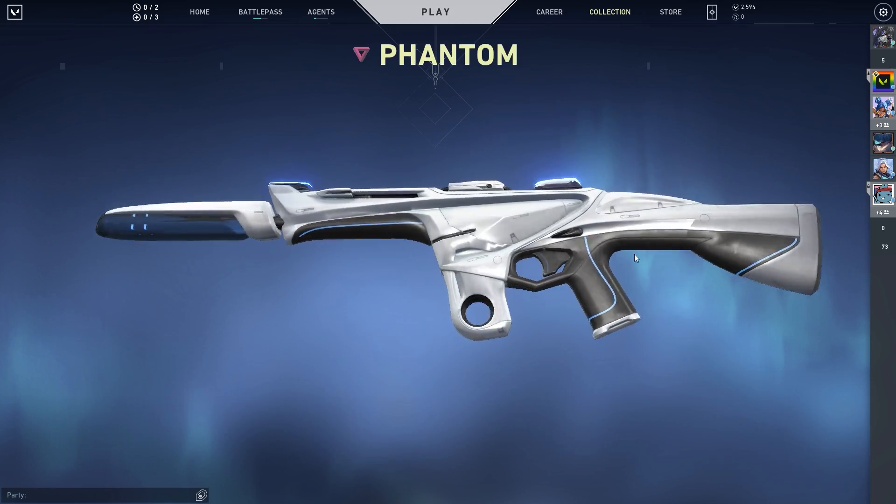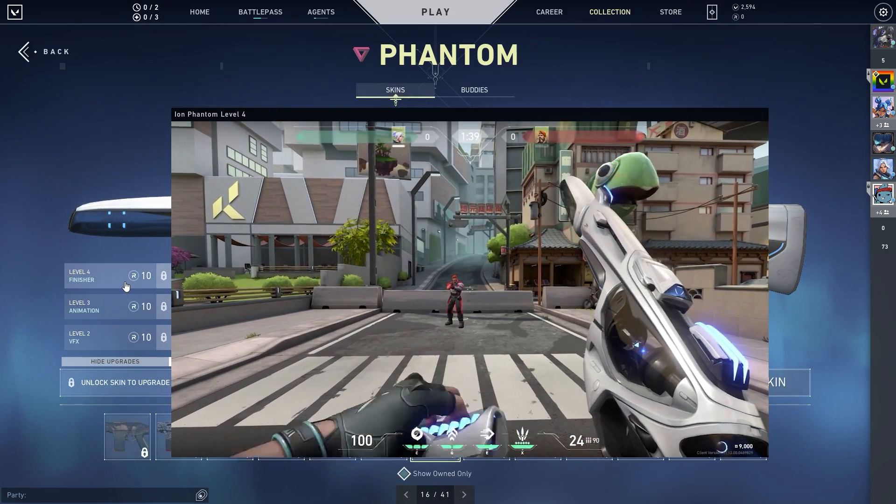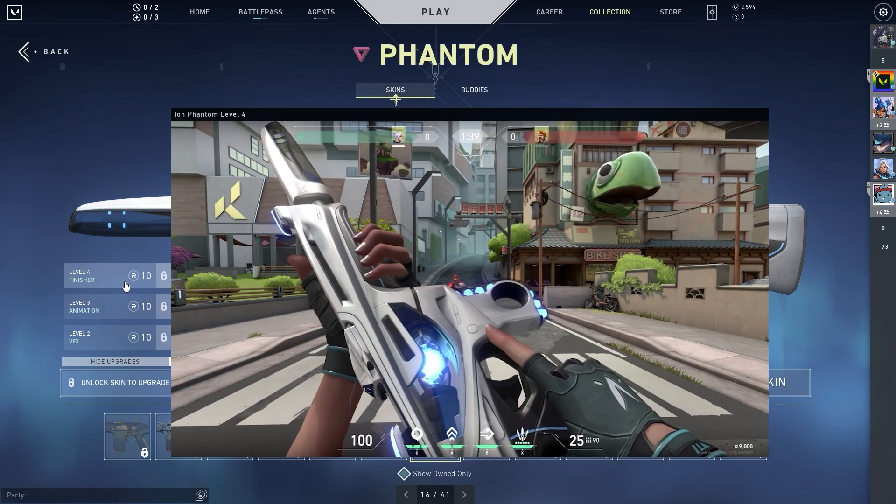We've got two bigger guns. The first one is the Eye on the Phantom, which has been in the game since around 2020 I think. And like the previous guns, you can see the kill animations and other bits and pieces you can get with the skin if you're interested.